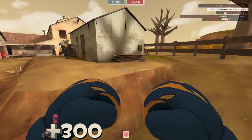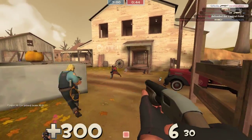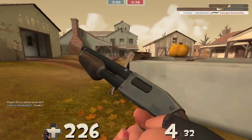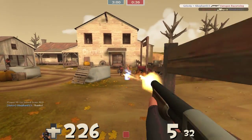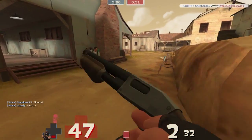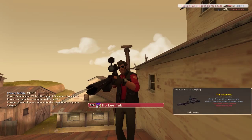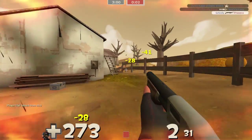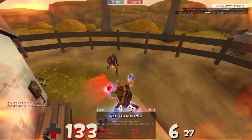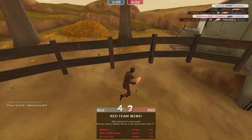We've got this guy — took that Heavy out. They've got an Uber up, so we're gonna be sneaky and sneak around. Took him down, another one coming our way. Running from the Medic — come on, no! See if we can get one more kill before the round ends and we lose. That was a Spy the whole time. Come on Spy, you can do it — he did it!